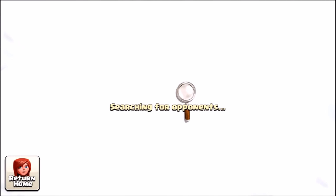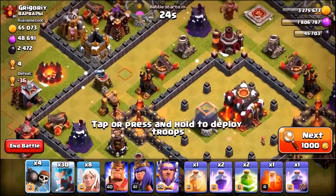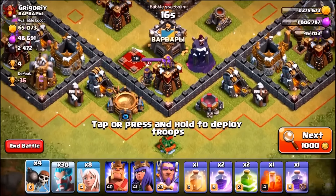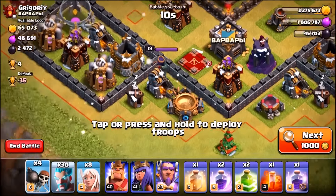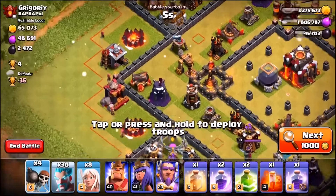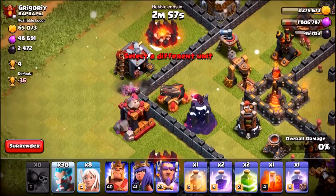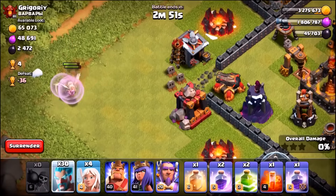We've just landed on this Town Hall 10 — it's actually got three or four little black holes inside which could be interesting. Let's start off with an ice wizard walk. Ten percent battery left to record this episode, but four wall breakers are going in and we're starting the ice wizard walk.